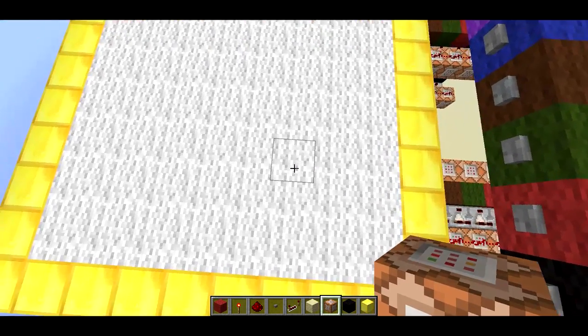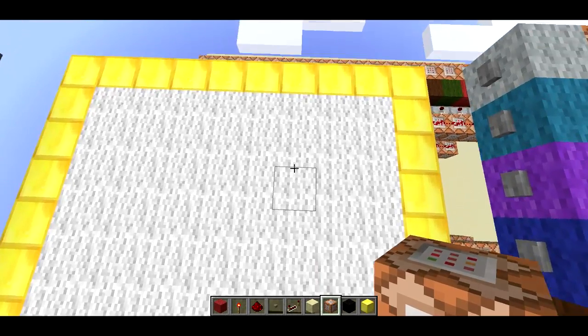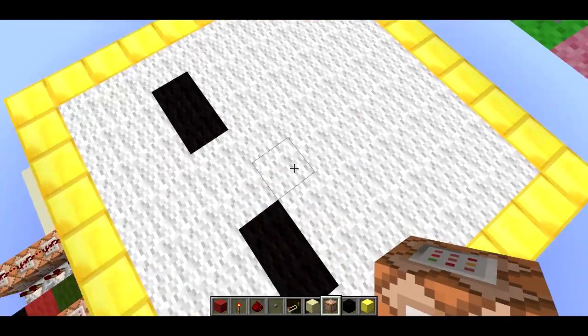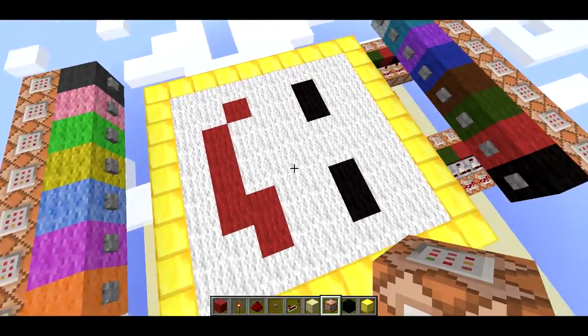Let me go ahead and draw something. I'll select black and draw a little face. It definitely helps to have fly mode when I'm doing this. Let's grab some red and I'll draw a little smiley. There we go.